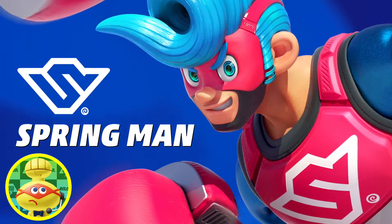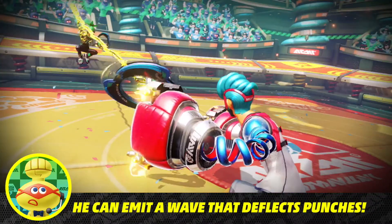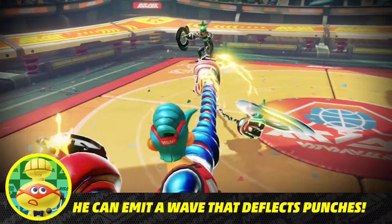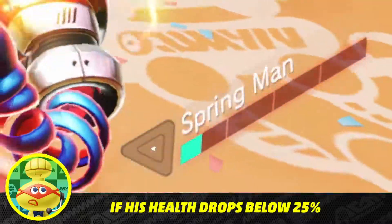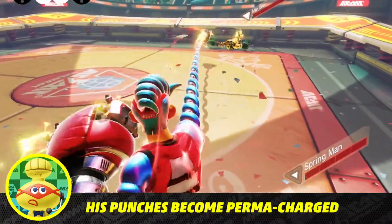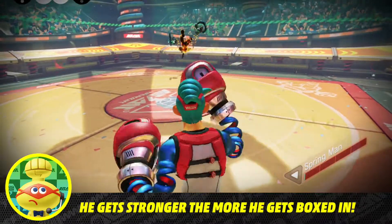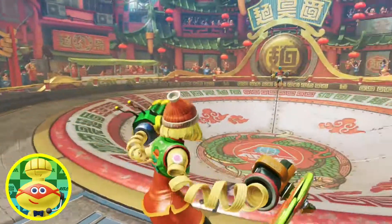Next up is the enthusiastic Spring Man! After charging up, release to initiate a shockwave that can repel attacks with his overflowing energy and determination. His famous forte involves deflecting his opponent's punches, then delivering powerful counter-attacks. When his health drops below 25%, his never-say-die attitude kicks in and his punches will stay perma-charged. His slick-back spring hair isn't just for show — he actually gets stronger after bouncing back from a desperate situation.